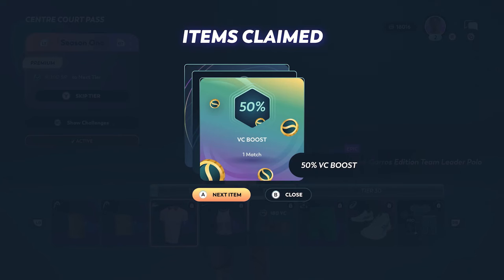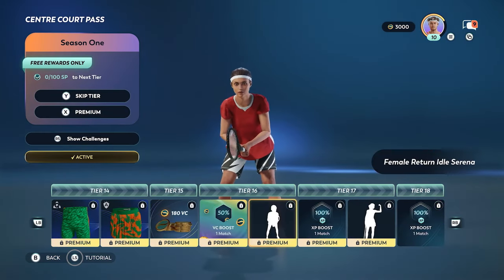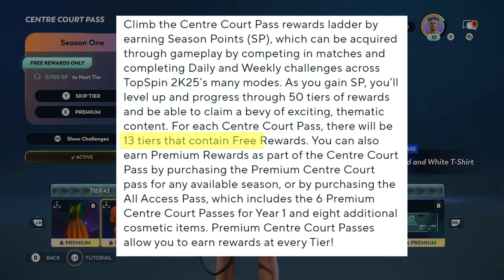We also see VC and XP boosts, clothes, and accessories that we can get, which all look good. Another cool thing is that out of the 50 tiers, 13 of them will be completely free, making it accessible for people who haven't got the funds to purchase the full season pass — which gives you 78 free items across all six seasons.